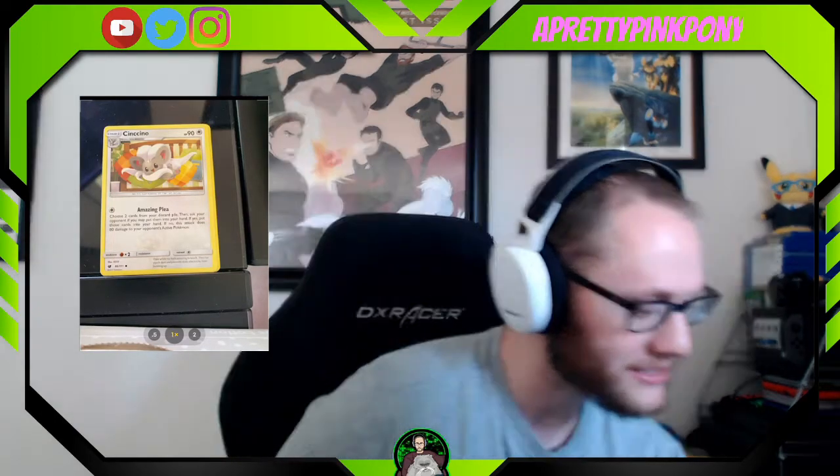Alright, now we're gonna cut from the back — one, two, three, and four. Shove them to the front. Our first card in this pack is our lovely Fairy Type Energy. I love the Fairy Type coloring there — it's a good shade of magenta pink. Next up we have a Cinccino. Look at that adorable Cinccino — it's running Amazing Plea.